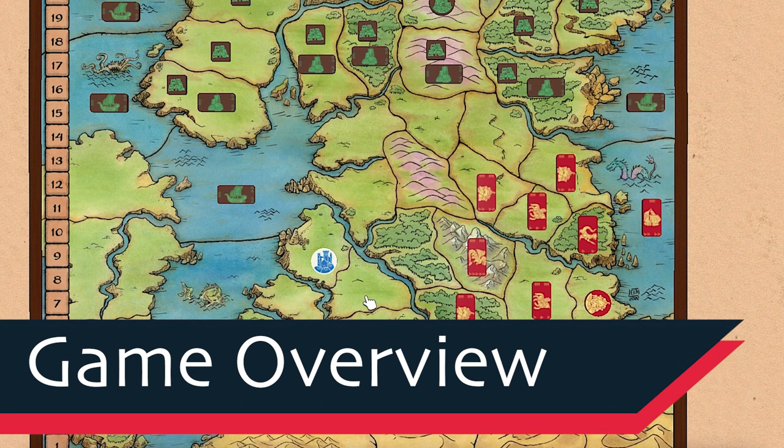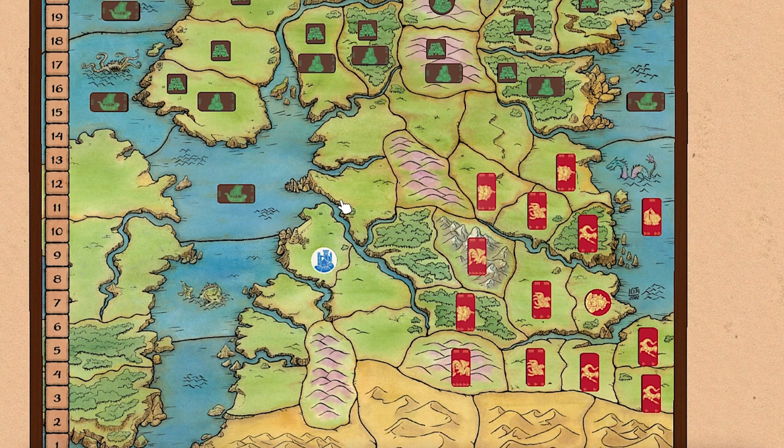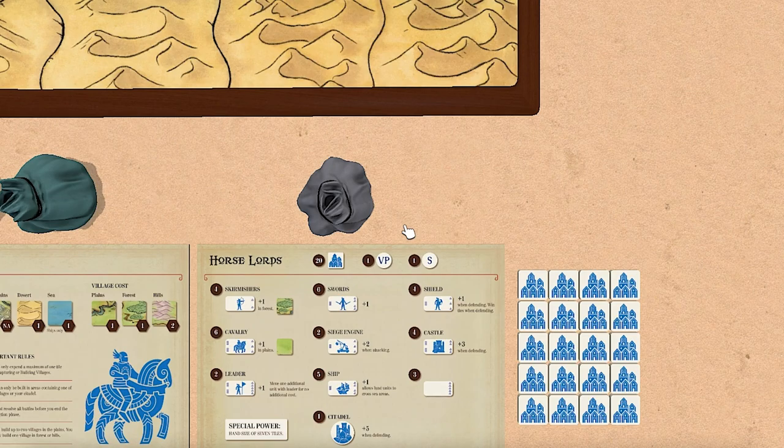To go over the basics of Bloodstones, this is an area control map battling game with four different armies. In the current scenario I'm playing, which is the second one, this is in the scenarios for the Horse Lords. The solo campaign is going to have scenarios for each of the four factions to give you different things to play around with. You build out units on the map, you move around, you try to lay down villages for victory points, take over enemy villages, and possibly conquer the Citadel. You get victory points for doing this, and whenever you've shuffled through your bag three times, the game ends.